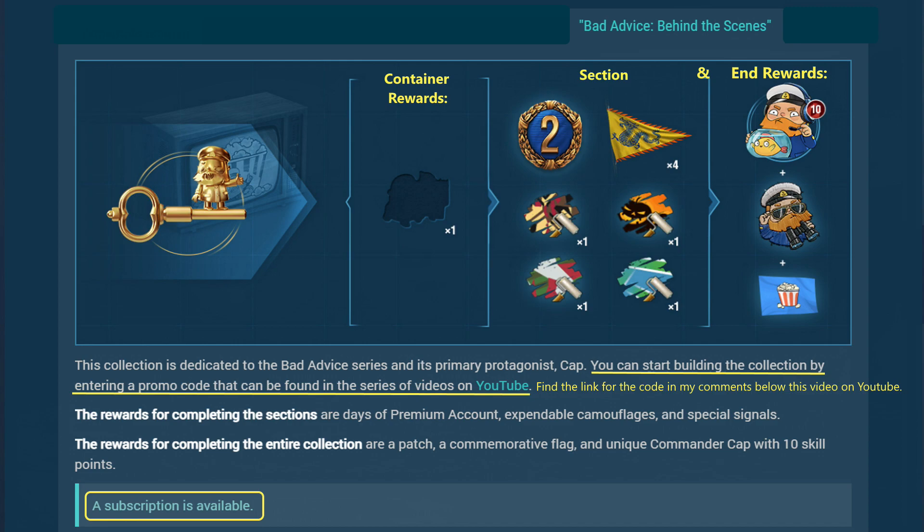The Bad Advice collection is our next subscription collection. Originally an April Fools collection, the codes were given in YouTube videos and can still be activated. I'll leave a link for the videos in my comments below. That gives you one container with one piece. After that, turn your subscription on and collect the rest over the next several days or weeks. There are six different stages giving different consumables and a couple of days of premium. The final reward is a 10-point commander, a patch, and a commemorative flag.